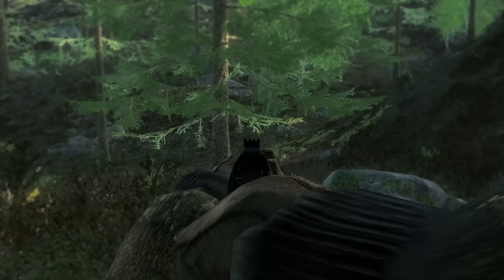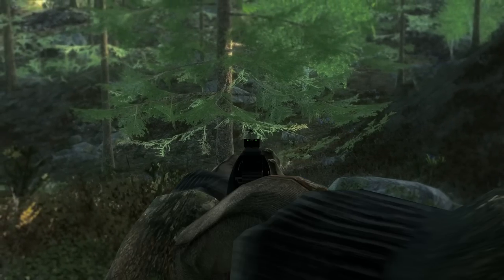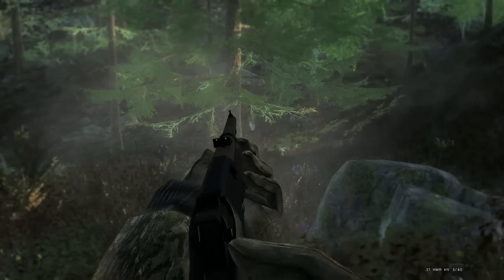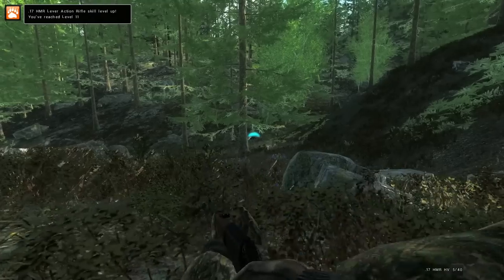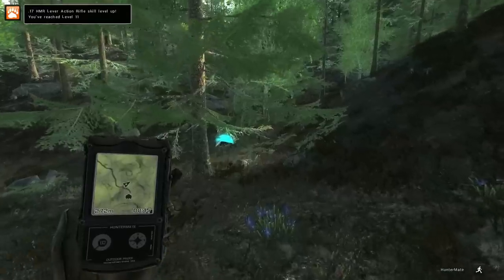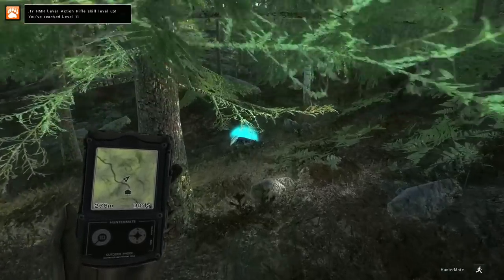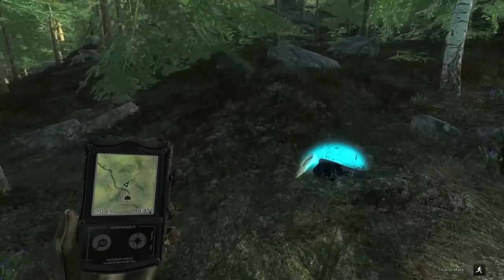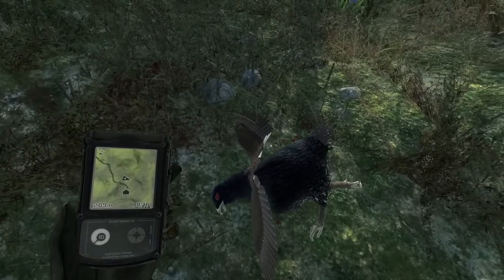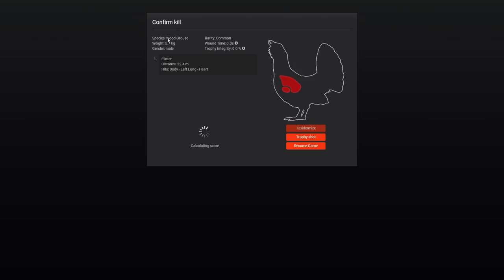That's the first time I've seen him stop, so I don't know if he maybe sees us — he doesn't appear to. That is our first Woodgrouse in Hunter Classic, and I have no idea what to expect for their scores. I'm guessing potentially scored in grams or something like that. That would be a pretty high score for something that gets upwards of 4 or 5 kilos. 5.7 kilo — it is scored in grams.